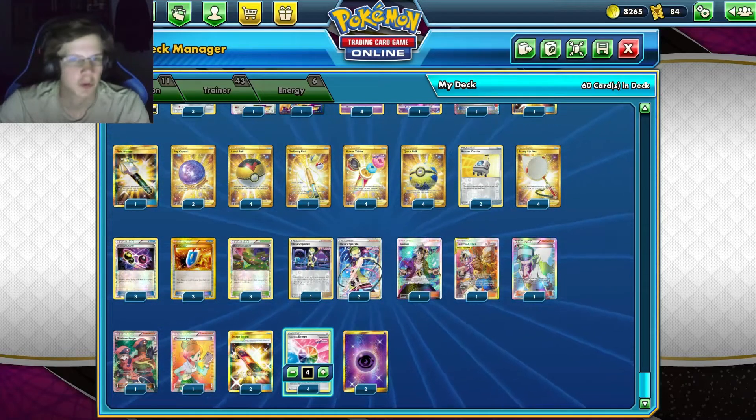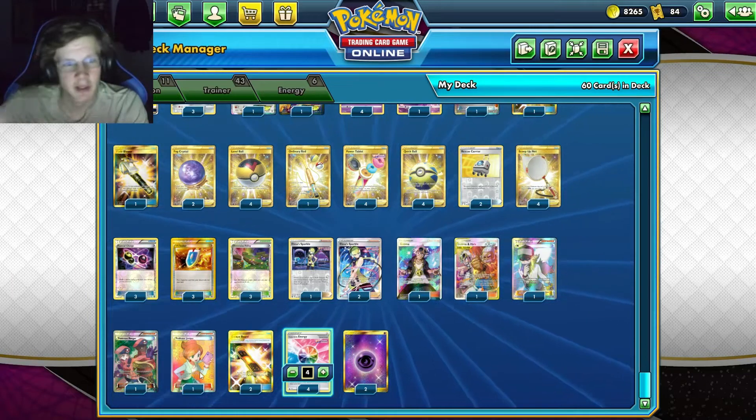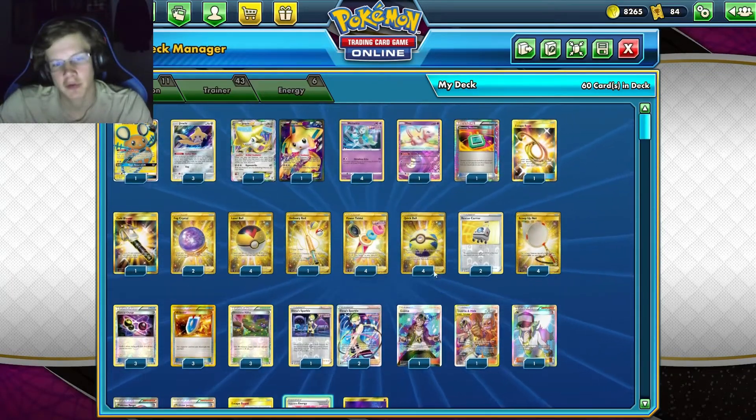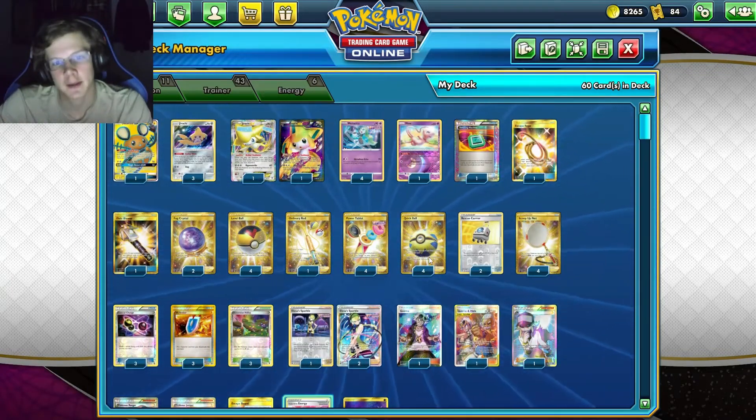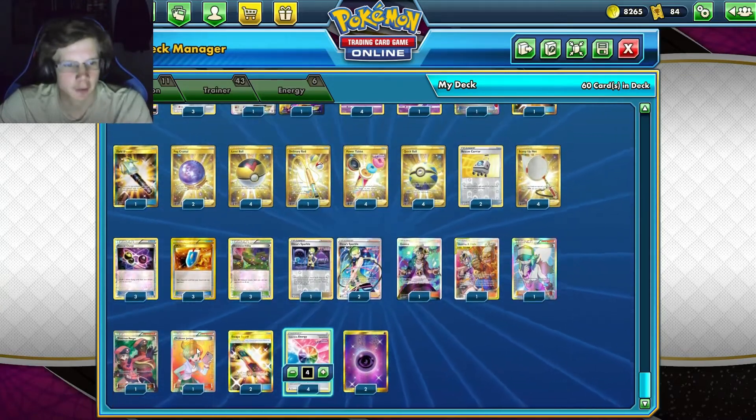And then one Juniper. Mostly good for the first turn, also for resetting your hand. Because when you do Jirachi, you're kind of just stuck with your hand until you reset with a Juniper — get a fresh new hand.